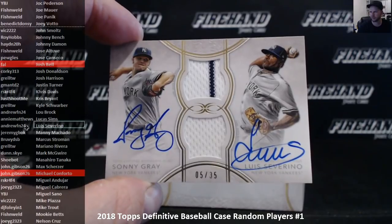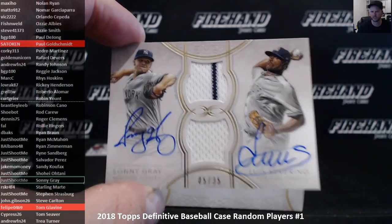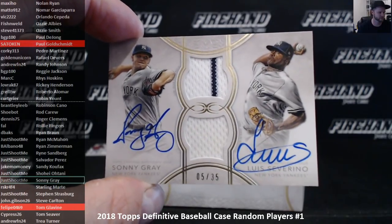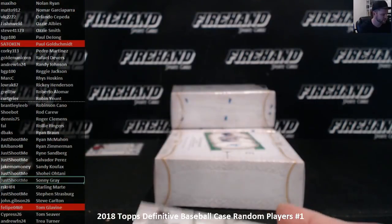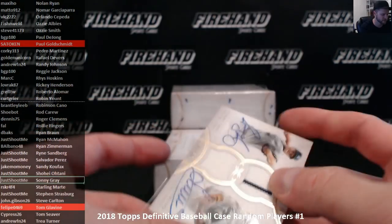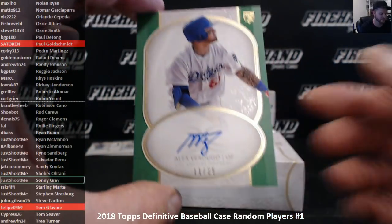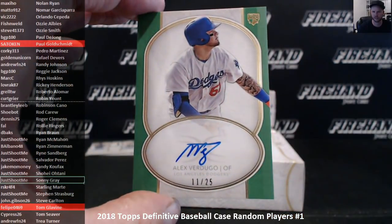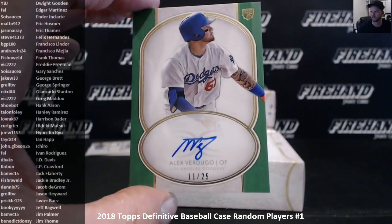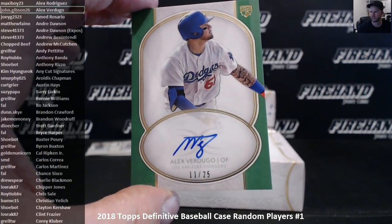Luis Severino goes to AndrewFN24. And Sonny Gray — just shoot me. Two multi-player cards — we're going to have plenty of duels in this product. And a Verdugo rookie auto green, 11 out of 25. Alex Verdugo goes to John Gibson.